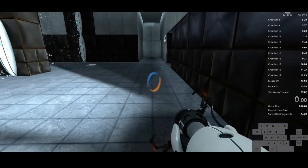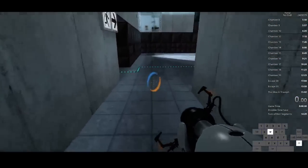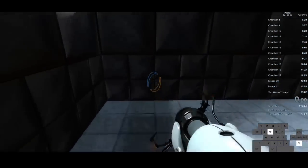The way you want to do it is: hold forward, jump, crouch, turn 180 degrees, and then continuously jump. I'm going to go a little slower to demonstrate.